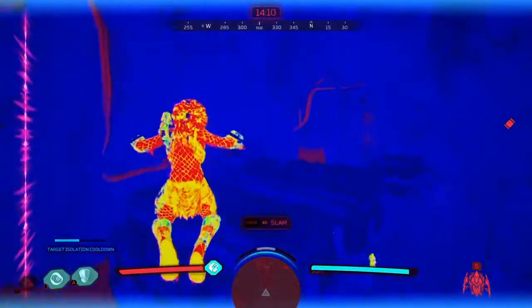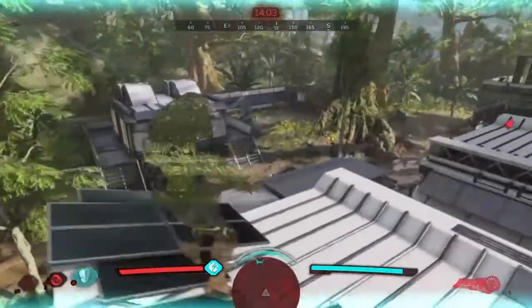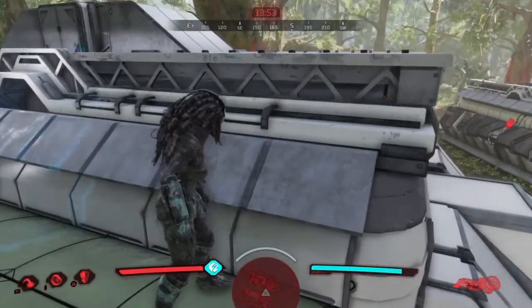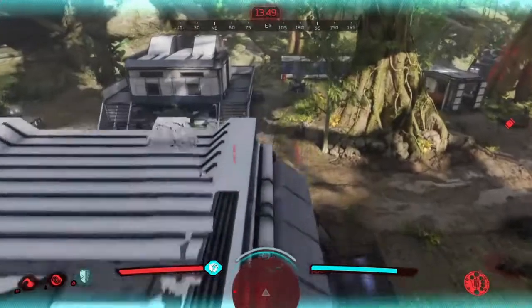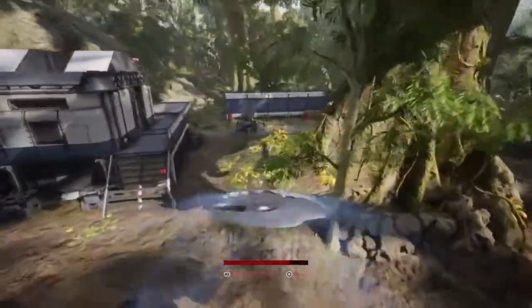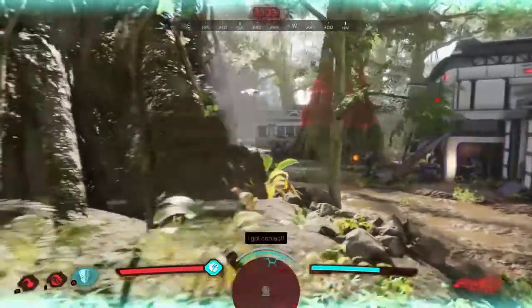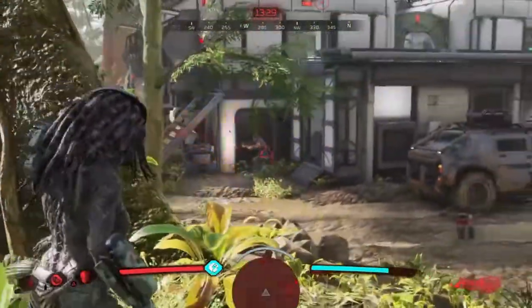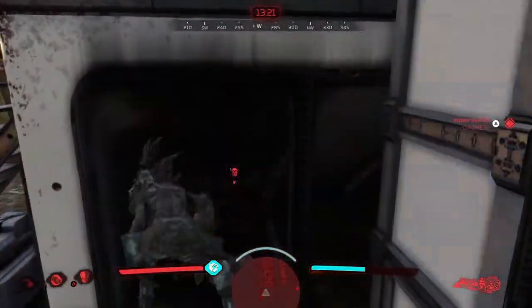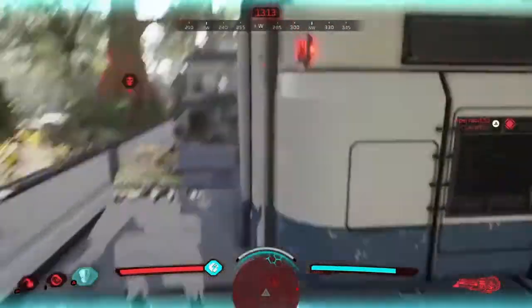We can still use the AI like in the last match to get some downs and kills. However most of the time someone will escape and we don't want anyone to escape. As you can see, you really can't see the laser with diverted lens — that's how good it is. You can always switch between the smart disk and your plasma caster to do the necessary damage.